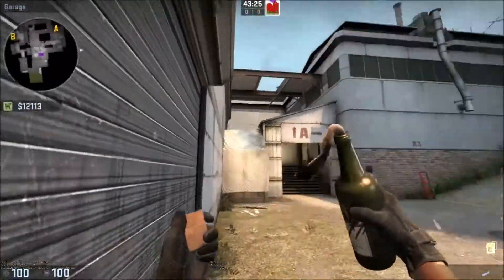Once you have mid control you can choose which site to hit - split onto A site, split onto B site, or leave a player lurking at mid to cut off rotates by holding white box near the vent area. Getting someone into Z connector is a really powerful spot for disrupting rotates since it's the main alleyway CTs use to rotate between sites. That's why mid is so important on this map. Hope this video helped - if it did, leave a like, subscribe for more, and I'll see you in the next one.